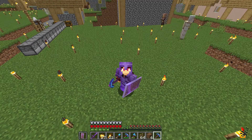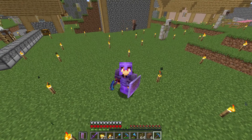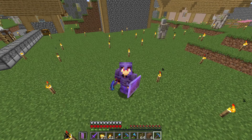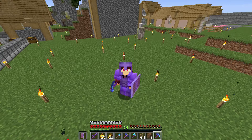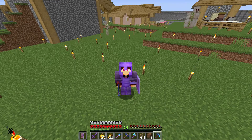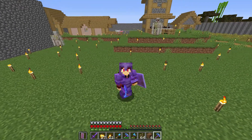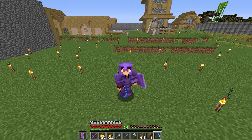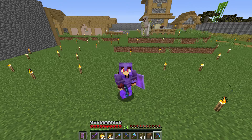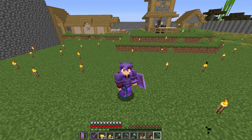I've decided to make it my mission to get all of the beacons in Minecraft: the gold beacon, the emerald beacon, the iron beacon, the diamond beacon, and of course the netherite beacon. To do that we need nether stars, which come from the Wither. To summon the Wither we need three wither skulls per beacon, and since there are five beacons, we'll need 15 wither skulls total.